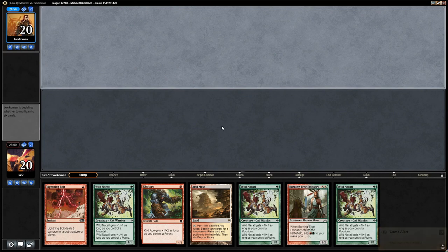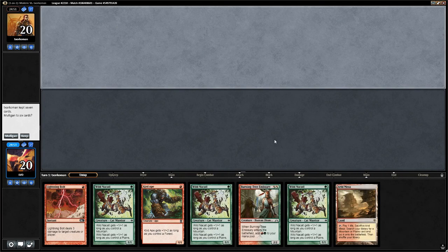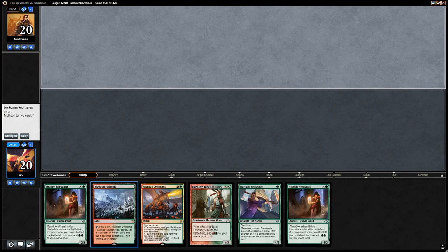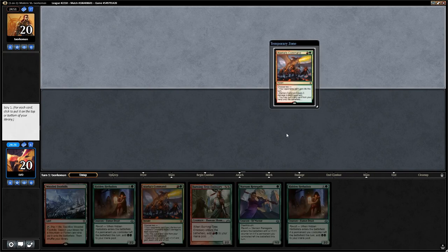We're on the draw here and this hand is not great since we don't have a second land — we'd just be able to play one of our one-drops, and if we don't find a land this hand is quite weak. So we mulligan and hope for a more exciting six. With the scry we can look for a land, and if we do find one this hand can produce quite an explosive start, so we'll keep and look for a land.